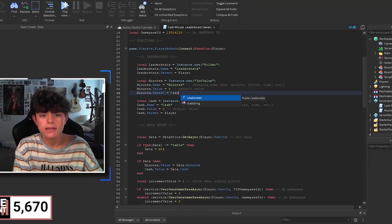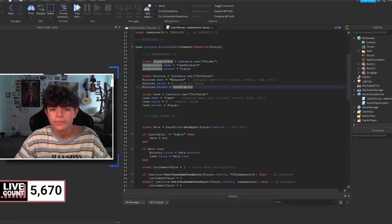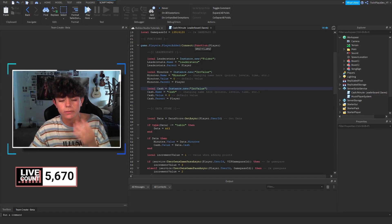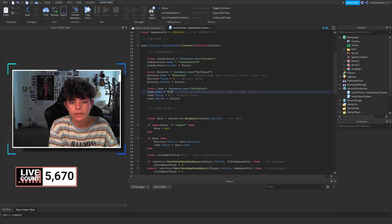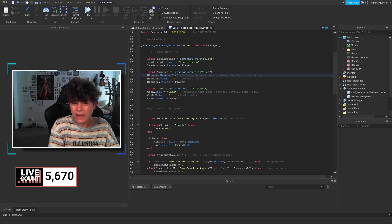The same goes for Cash — you can change the parenting. Don't change the internal logic, but you can change the parent. I'm setting mine to Player since I don't want it visible — that's why I have the leaderboard part instead. You can also rename the stats: if you don't want to call it 'Cash' you can call it 'Money' by changing it inside the quotations. Same for 'Minutes' — you could rename it 'Levels' and display it on the leaderboard if you'd like.